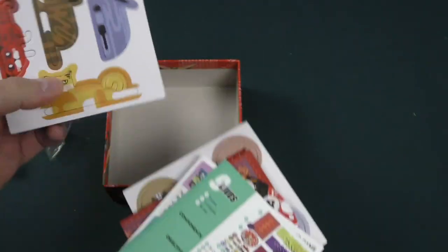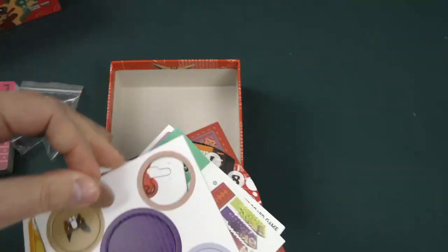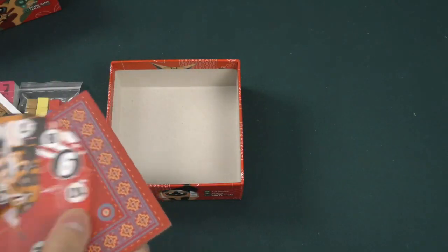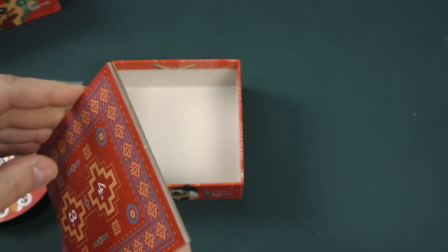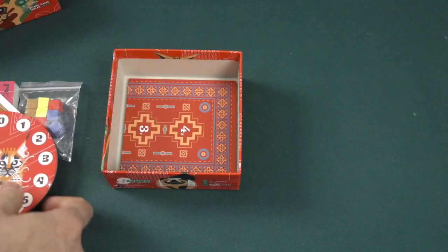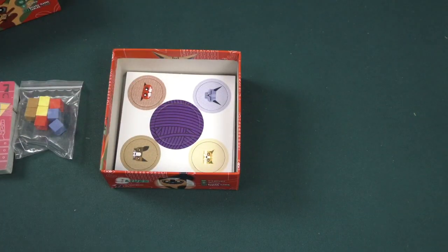Alright, so here we've got some kitty cats and some tokens. Good quality cardboard there. We also have another cardboard piece here, and a fold-out board — double-sided. Alright, so a fair amount of components in there. It's not just a deck of cards and some cubes.